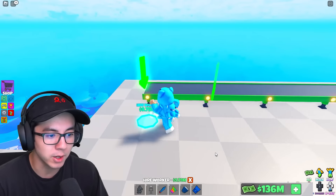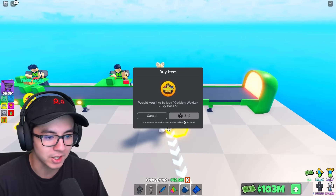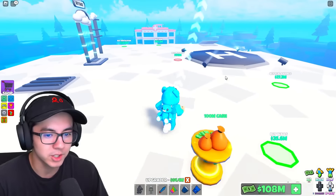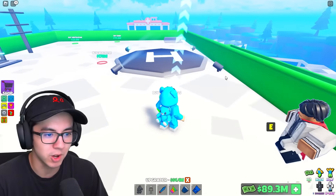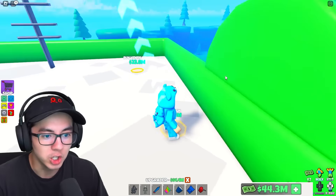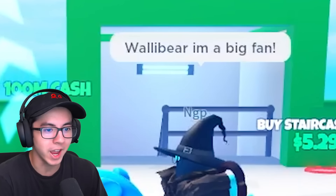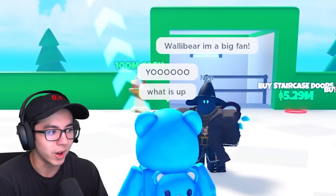This is awesome — I get to buy another conveyor. I just hired five more workers. The sky base has so many things on it. Let's do the sky base last — let's buy these walls. Buy helicopter! This guy said Wally Bear — I'm a big fan. What is up? We found a friend.